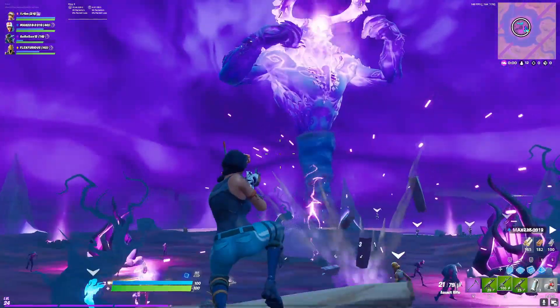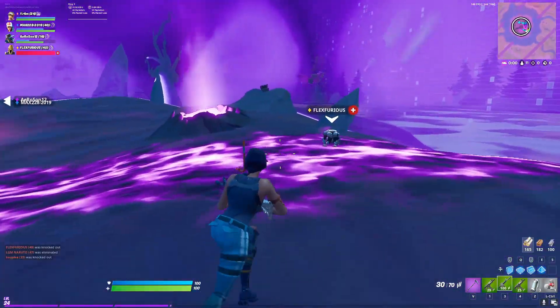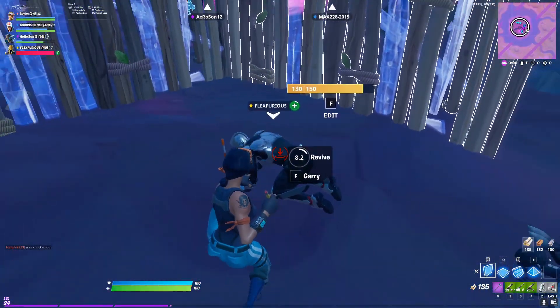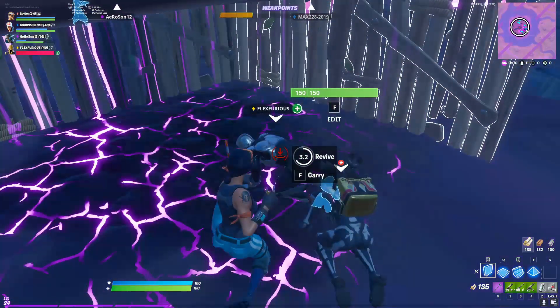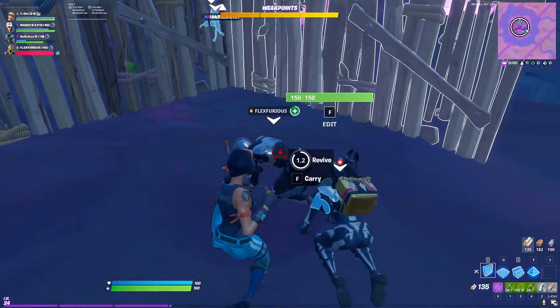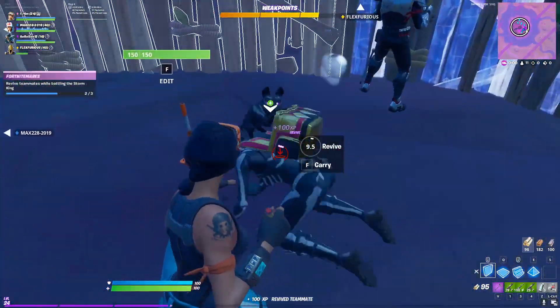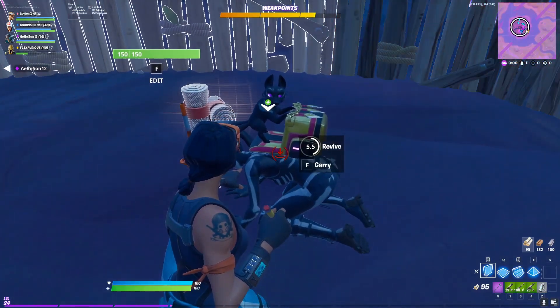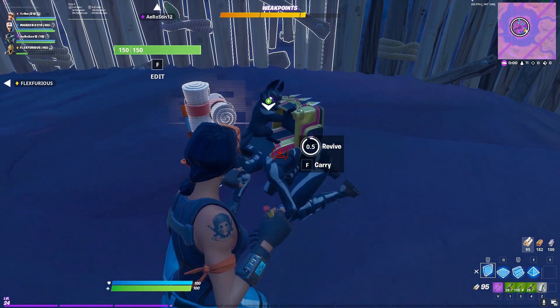The second tip I have is to revive your teammates. The Storm King is an LTM you play with squads, and I recommend you select fill when you're queuing up even if you don't like playing with other players. You can turn off voice chat in your sound settings if you don't want to hear or communicate with anyone on your team, and it's worth playing with some friends if you have any online. Even if you're going to battle the Storm King without friends, you really do have to revive your team because you're not going to defeat him alone.